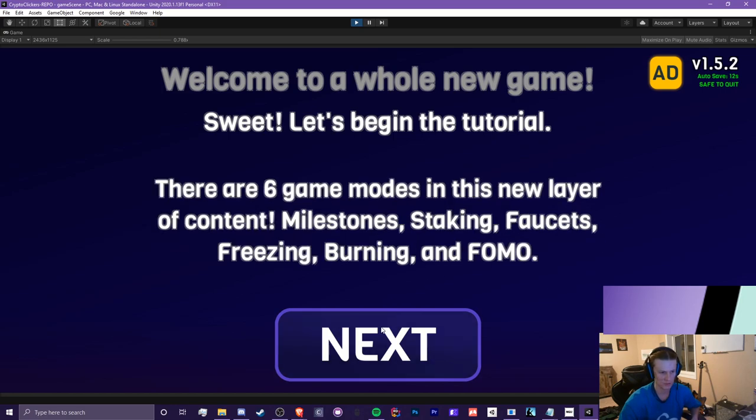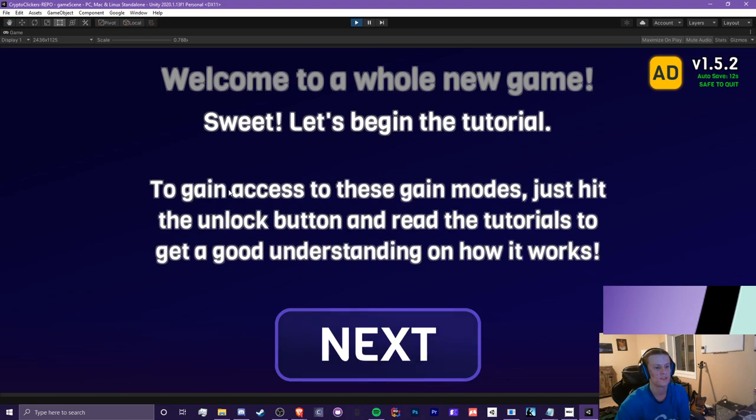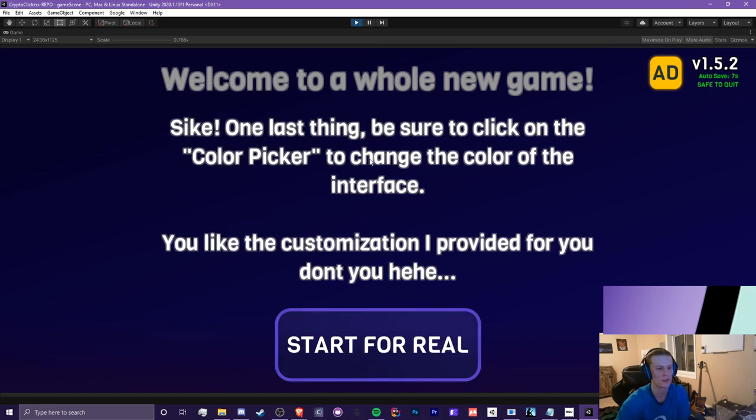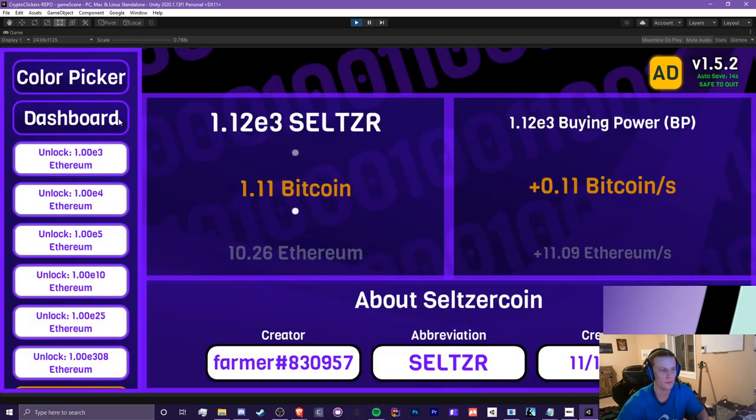There are six game modes in this new layer of content: milestones, staking, faucets, freezing, burning, and fomo. I'm gonna add more over time if I feel like this isn't enough. These are the core concepts so far. I have milestones, staking, and a little bit of faucets, and I'm gonna show you guys all three of those. To gain access to these game modes, just hit the unlock button and read the tutorials. Be sure to click on the color picker to change the color of the interface.